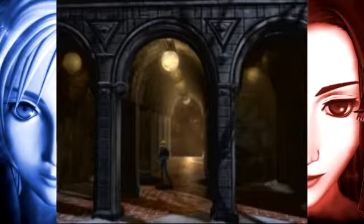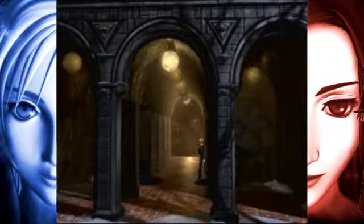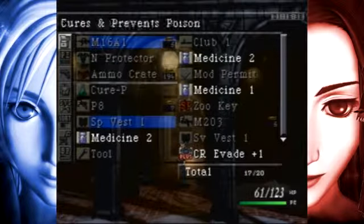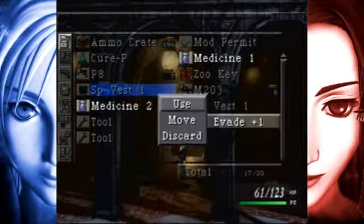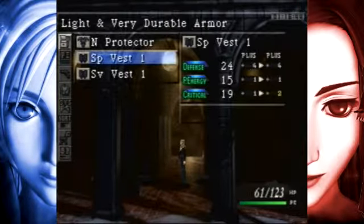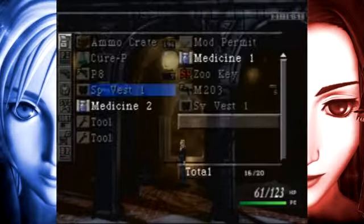Right here you will find a chest with a CR evade and a chest with a tool. Typically that's a defense plus one, but I'll take a tool as well - that'll ultimately help me just as much. Instead of just one point, I can actually pump in all of these points into this. That's nice.